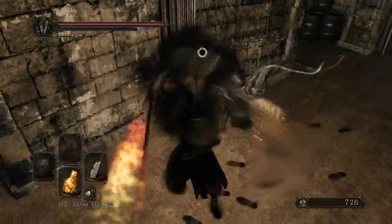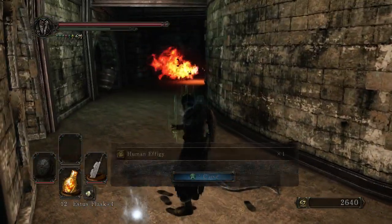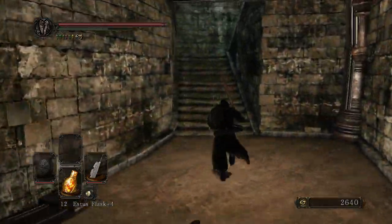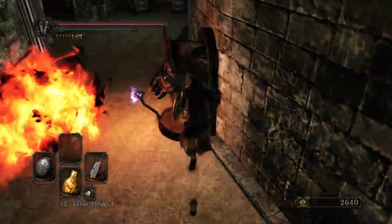These guys, a little bit difficult, but if you can keep them staggered, they're not too big of a deal. Item? Just a human effigy. Whenever one of these guys drops something, you want to pick it up — especially because if they can drop their great bow, that might actually be a really great item on this character.